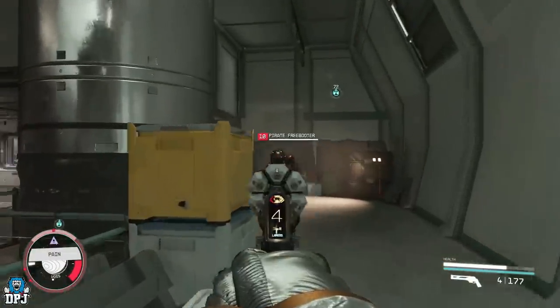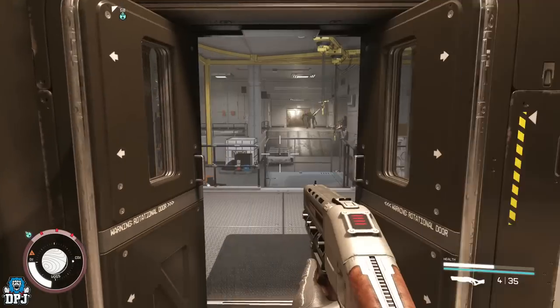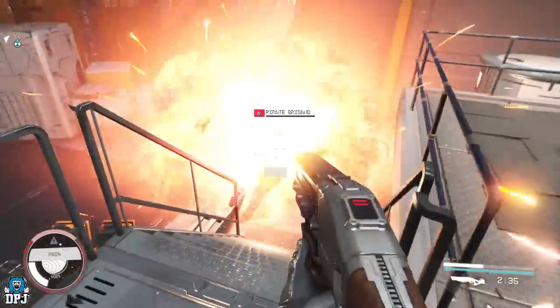We have 3 weapons here: the Mag Shear and the advanced version of it, the Advanced Razorback Pistol, and the Advanced Bruja, which is a brutal heavy weapon. Now to get all three of these, it's going to take a little trickery.